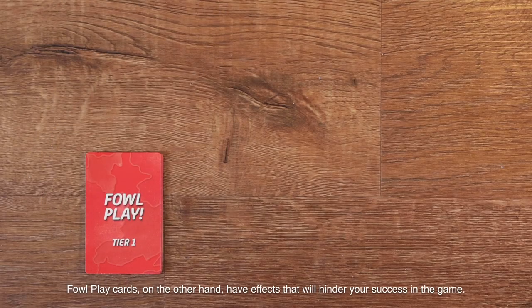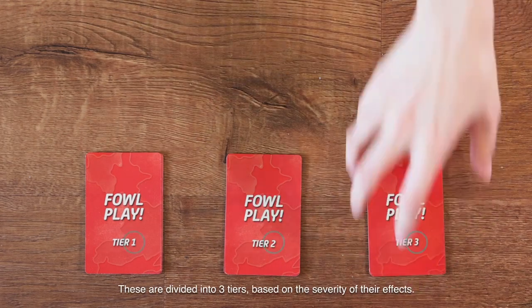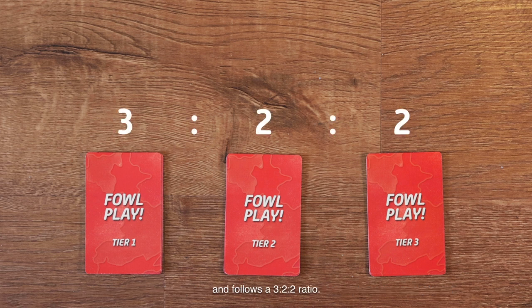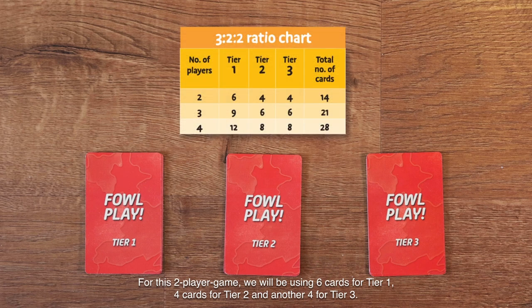Foul play cards, on the other hand, have effects that will hinder your success in the game. These are divided into three tiers based on the severity of their effects. The number of foul play cards in each game is determined by the number of players and follows a 3-2-2 ratio. For this two-player game, we will be using six cards for Tier 1, four cards for Tier 2, and another four for Tier 3.